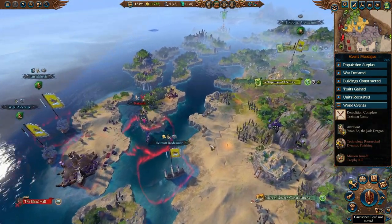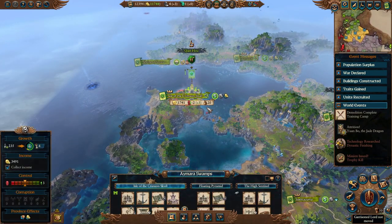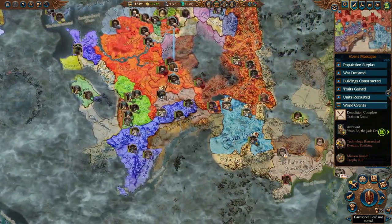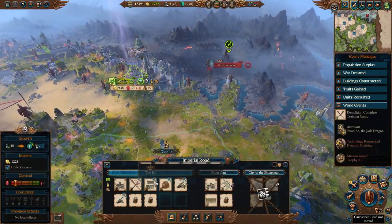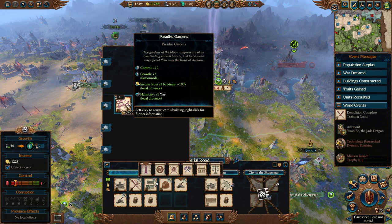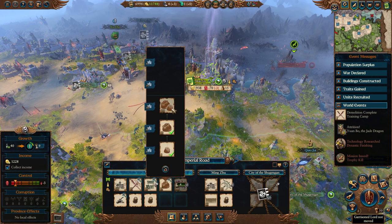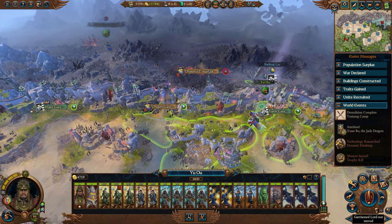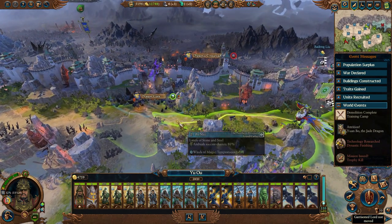The Imperials are all apparently fleeing from Rakarth. Now we've got our 12,000 gold, so let's swing back over to the Celestial City for the Moon Empress Gardens. Gardens of the Moon Empress - outstanding natural beauty, said to be even more magnificent than even the heart of Avalorn. Five more growth faction-wide, more income from this province, and a Yen Harmony. It looks like Daz Menace is retreating, so we'll move up - we can't claim the Dragon Gate this turn. How sad. He is building up the Occupied Bastion, so it's going to be a while before we get these Steel Tokens.